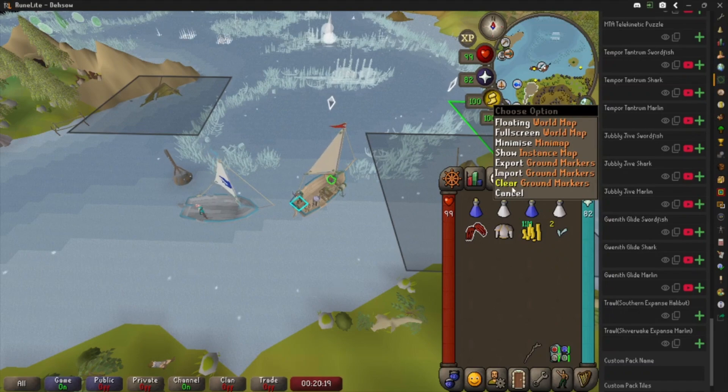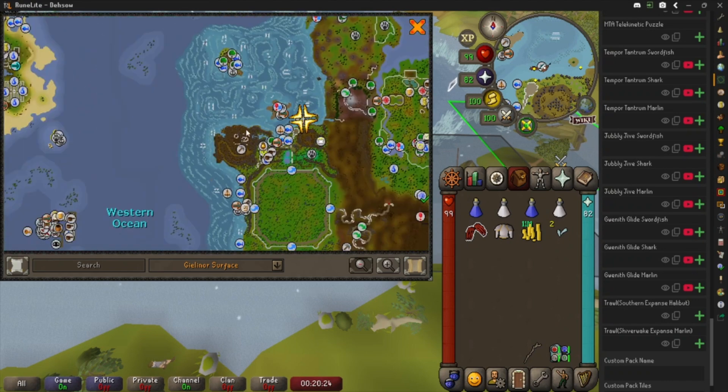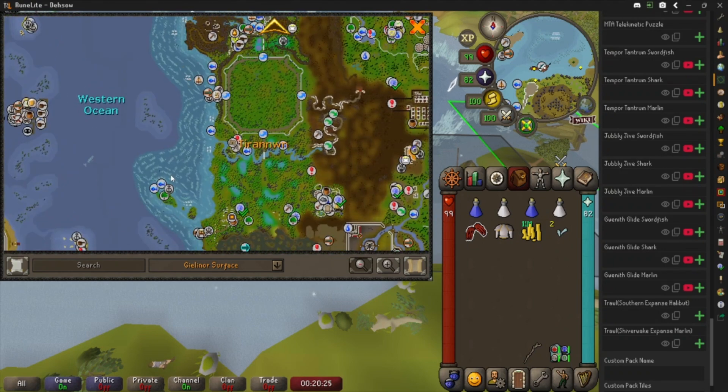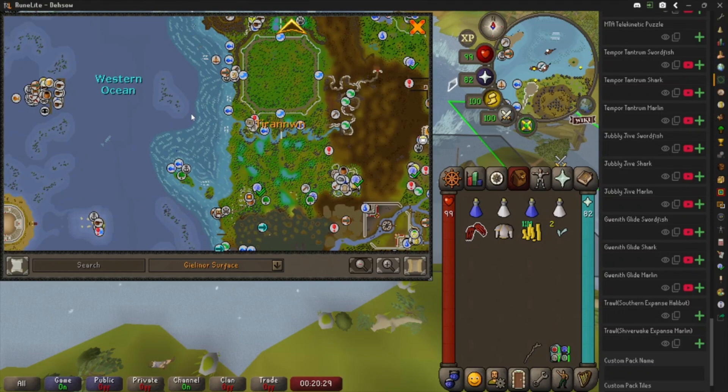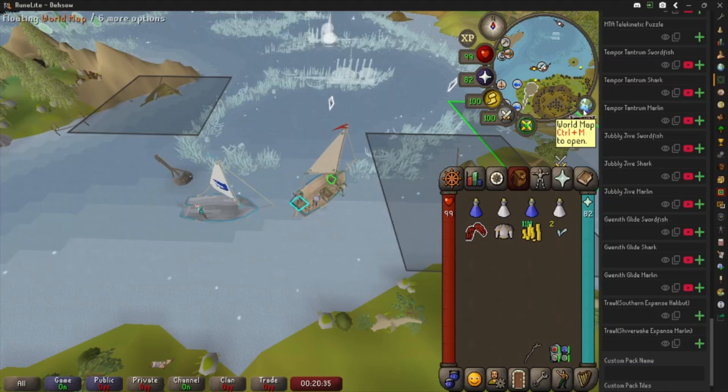This is a lot better than importing via ground markers, because when you import via ground markers you also have to clear them. If anybody has imported Gwyneth Glide Marlin tiles, you know that you have to clear from all the way down to all the way up — it only clears based off chunks, and Gwyneth Glide Marlin is huge, so there are a lot of tiles to clear and it takes several minutes.